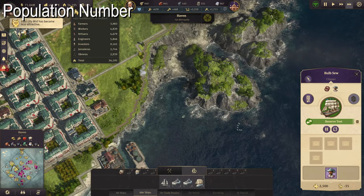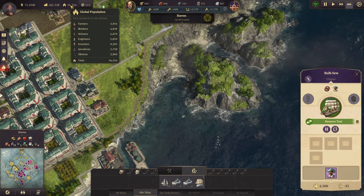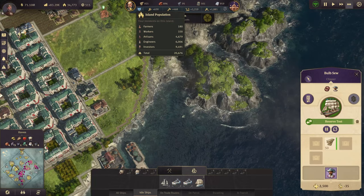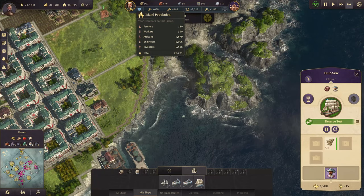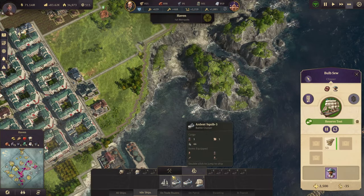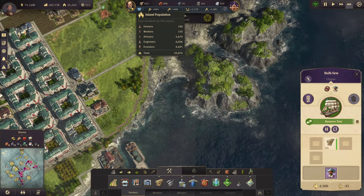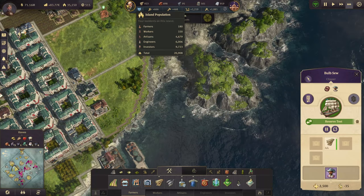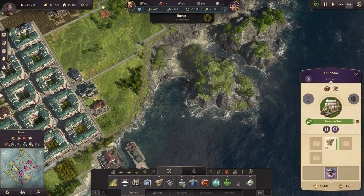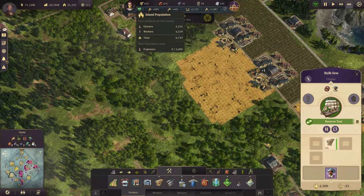You already know you can hover over the global population to see the amount of citizens you have for each different type. But you can also hover over each individual island population and see how many of each type you have. This is useful so that you know how many of each production chain to produce, because now you have the numbers to calculate. Each island has a different number of, for example, farmers or workers.